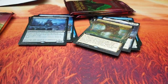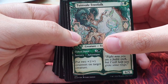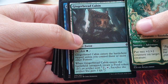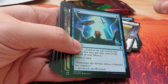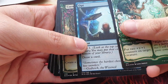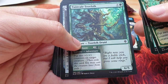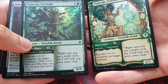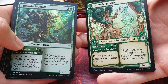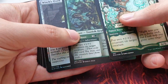Twinblade Trifolk, Gingerbread Cabin — very cool with this foil, wow! Curious Pair, Twinblade Trifolk again — wait, we have both versions. There you can see the difference between the two card versions of Twinblade Trifolk. Very nice.